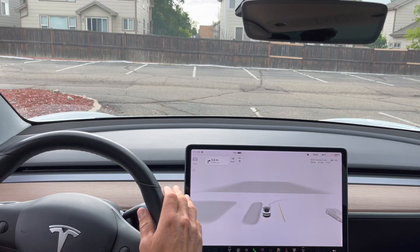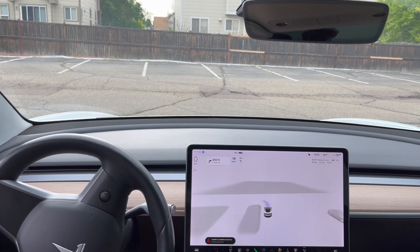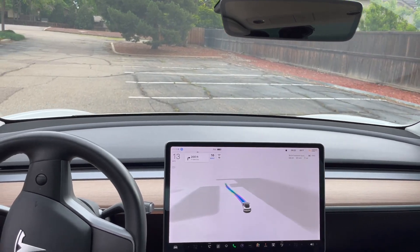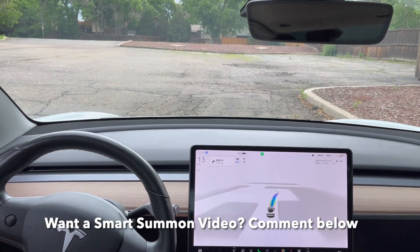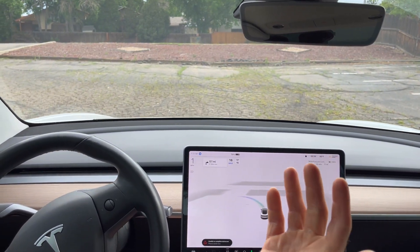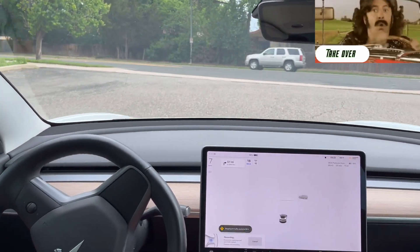We have our destination set now and we are going to engage autopilot from here. Unable to complete maneuver — please assist now. But it does eventually figure it out. I feel like parking lots are still a little challenging for the FSD beta. Hopefully we don't have to stop here. Giving it some encouragement — and disengage. FSD beta unable to navigate the parking lot.